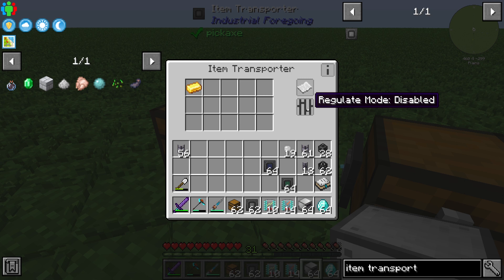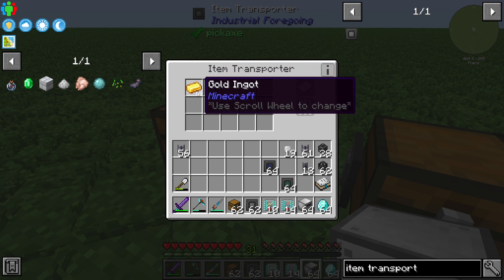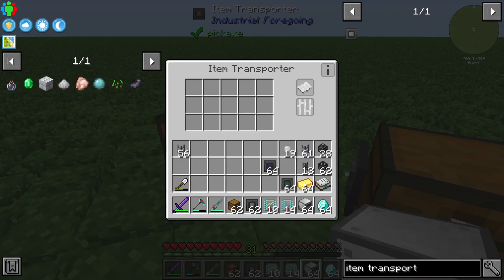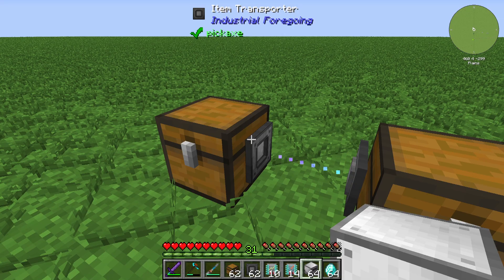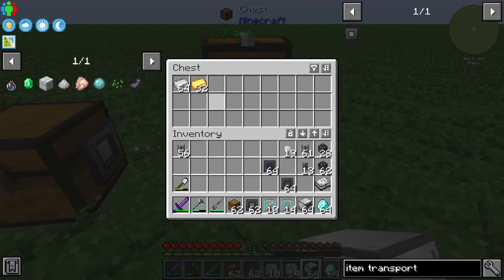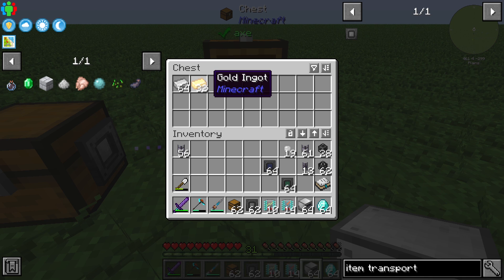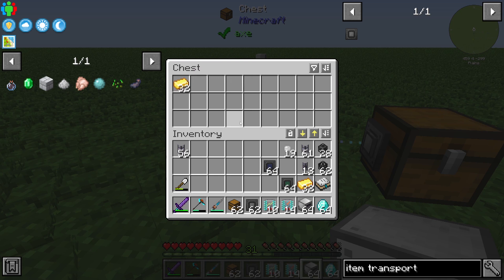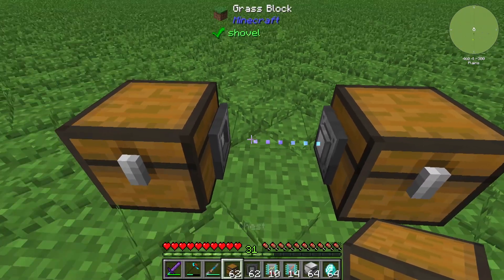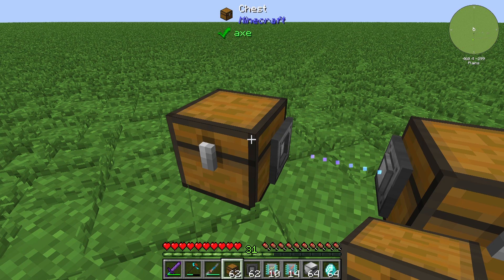You can also use the regulate mode on the input item transporter. If you enable it, the gold ingot gets a number assigned — meaning it will only transfer that amount into the inventory. For example, set it to 32 gold ingots, and you can see only 32 are stored there. If you take some out, the items are transferred back in — useful for machines or inventories with item limitations.